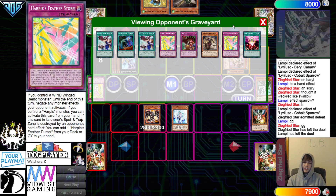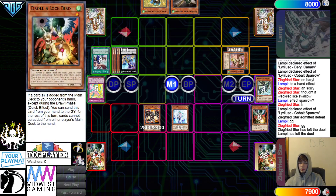Even if you activate Harpy's Feather Duster, they can just chain Harpy's Feather Storm — still not going to work. That's going to be it for the video. Make sure to go ahead and check out the Coliseum Discord down below in the description.